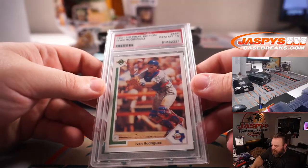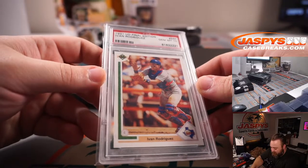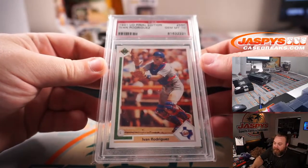And Yvonne Rodriguez — Pudge — PSA 10, 1991 Upper Deck Final Edition. That is a rookie. Pudge Rodriguez, R goes to Tyler Applegren.